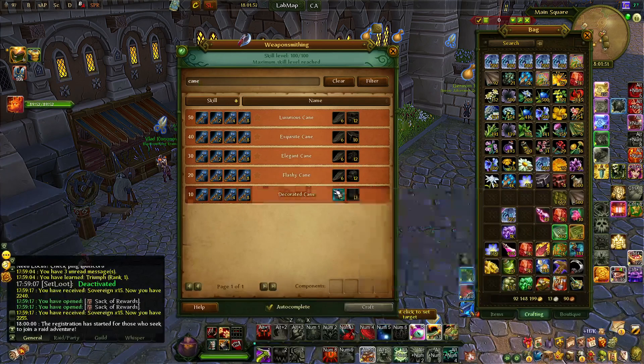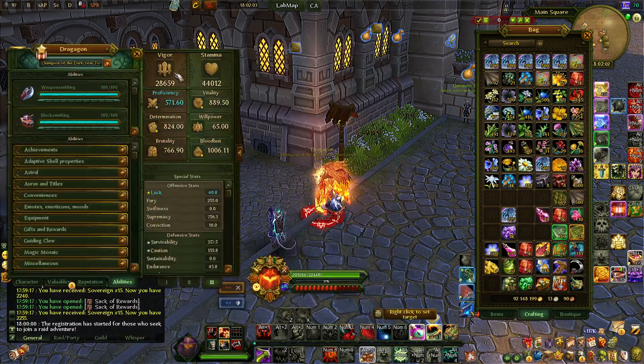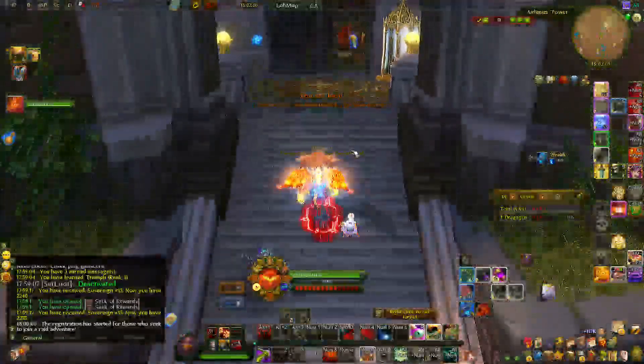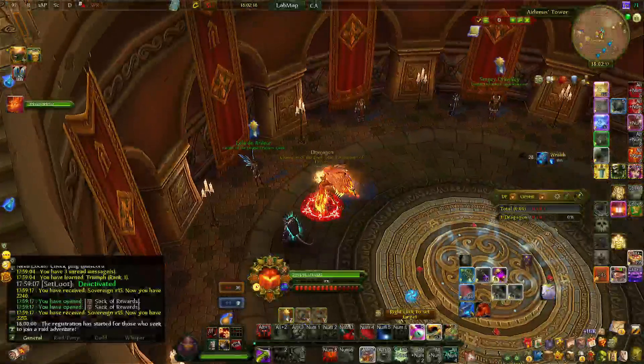The materials change as well — they only require base materials and go from bronze to iron, steel, mithril, and adamant. All these materials are simply from the vendor. Once you max out your reputation, you can then buy a certificate for unlocking a second profession at this NPC — the leader of the League Crafters Guild.